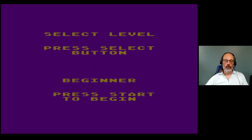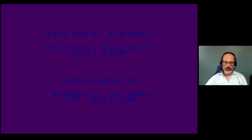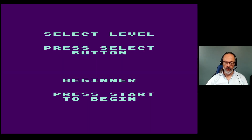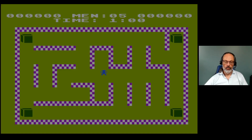This is hard to read. Select level, press Select button. Beginner, intermediate, advanced — beginner. Wow, this is really hard to watch and listen to. Let's press Start. Okay, that's much more sedate. There we go.